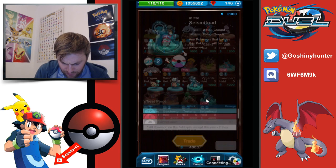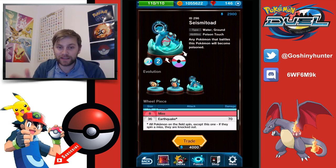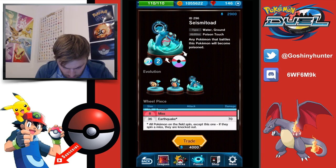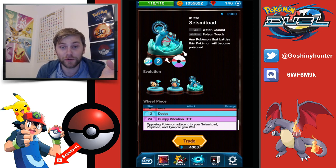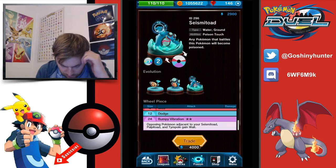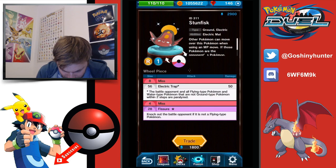Seismitoad is already decent at 70, but with the evolve buff at 80 plus the plus 20, it becomes 100. You can actually see Seismitoad matching people, and it's got a lot of dodge and Bumpy Vibration which could be frustrating in games. If you run a whole squad of Seismitoad and Palpitoad, people would be in trouble from that weight win effect. I'm excited to see if anybody pulls that off in this gym. Next up Stunfisk — just not great. He has an ability when people move over him they're paralyzed, but it's not going to be a good defensive Pokemon.